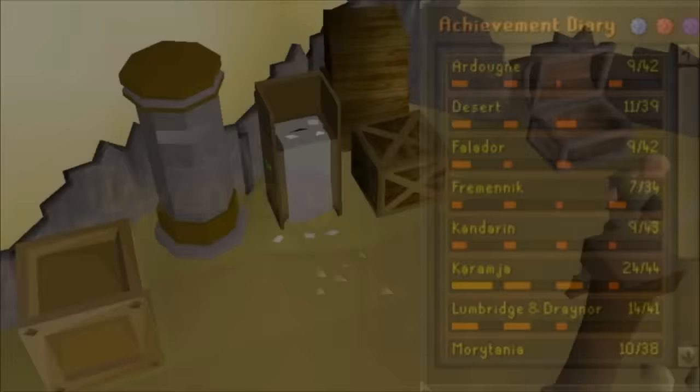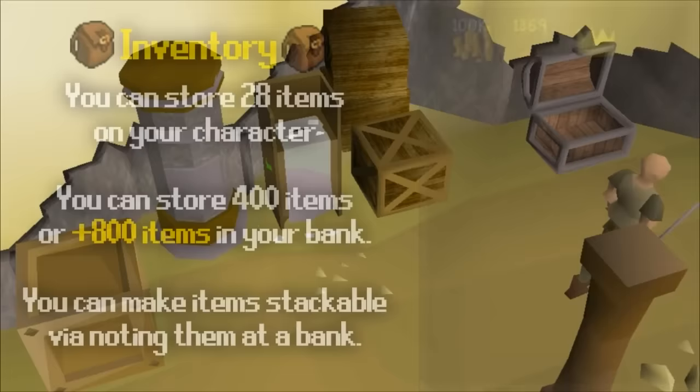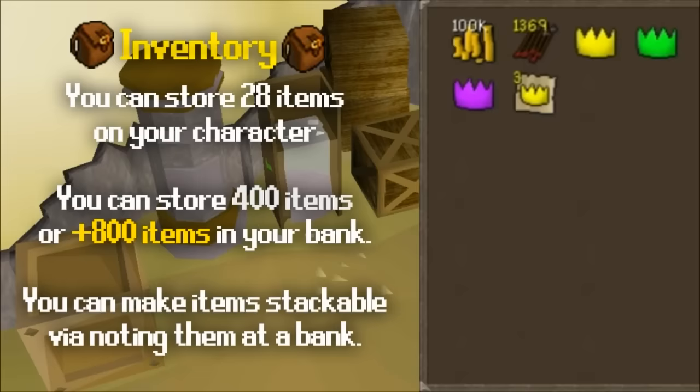The bag icon is your inventory, where you can store 28 items. It's worth noting that some items are stackable, like arrows, magic runes, and coins. At a bank you can also withdraw items in noted form, so they only take up one inventory slot. As a free-to-play player you can store up to 400 items in your bank, and as a member you can store over 800.